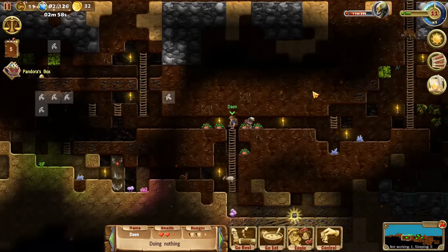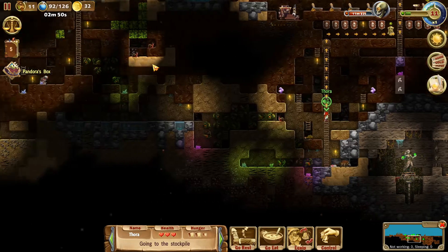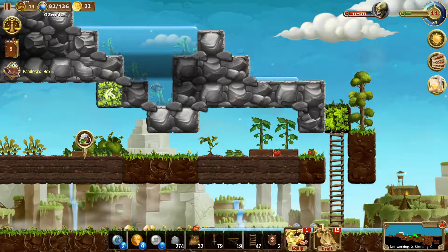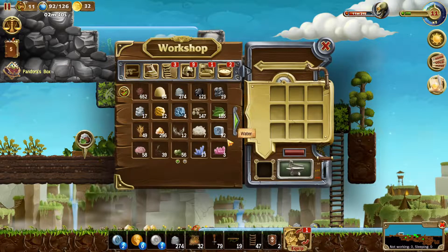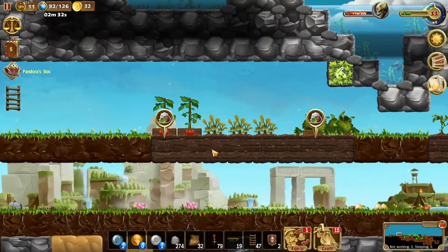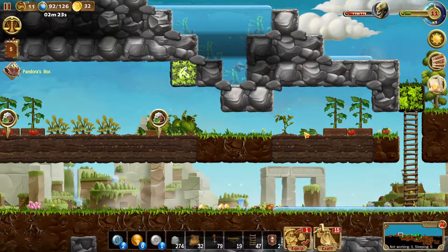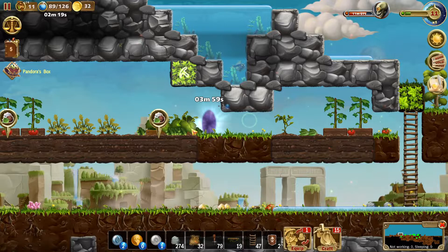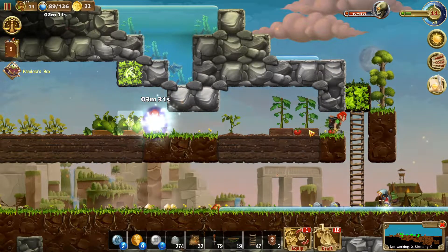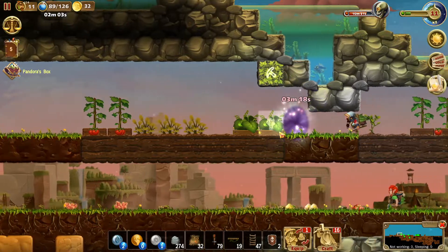Let's talk about one of the newer additions: farming. As you can see, we need arable land — basically cultivatable land — and there's not a lot of it on this map. These are the tomatoes; when they grow they fall on the ground. These are the potatoes, and we can harvest some of them. We now have four new crops: tomatoes, potatoes, cucumbers, and carrots.